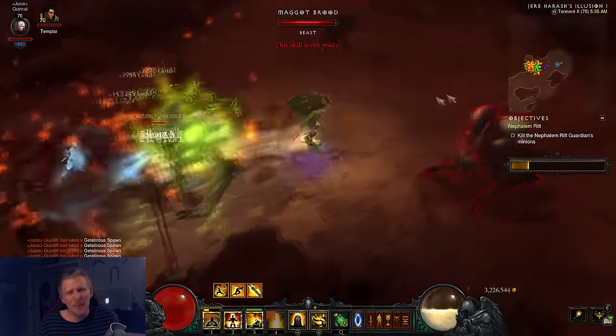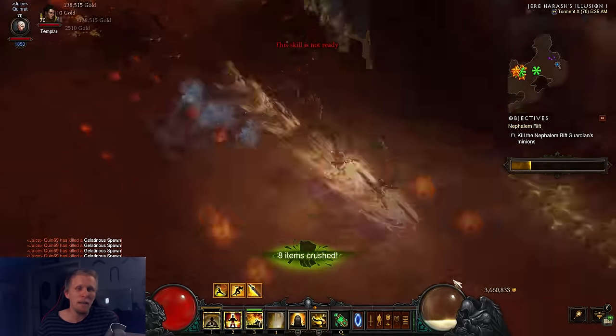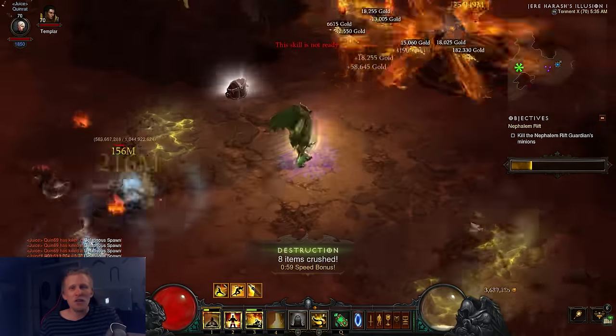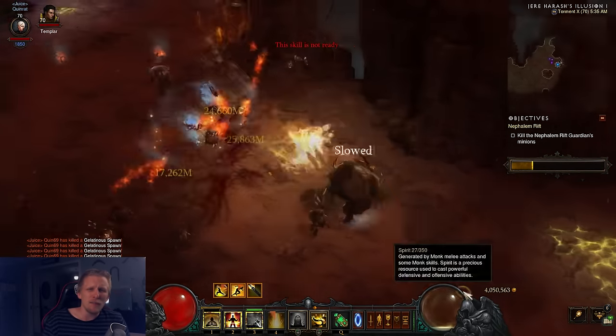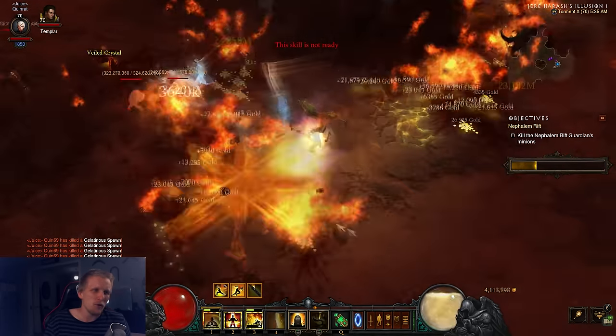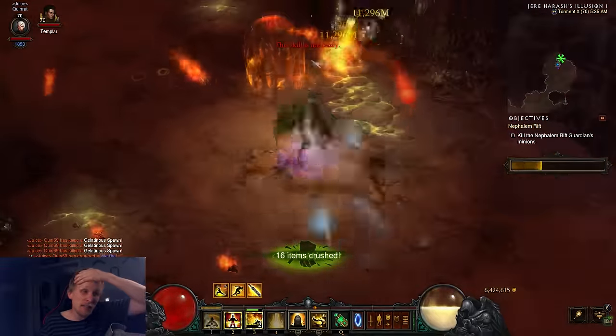This monk build here I think is the fastest T10 Speed Farmer in the game. I just did literally two rifts, recorded them, and they were both insanely quick — both under two minutes and both just really quick clears. You can see here by the gameplay, it absolutely annihilates.